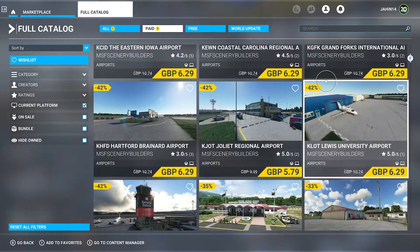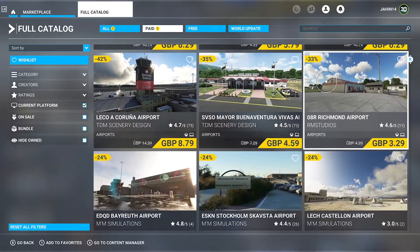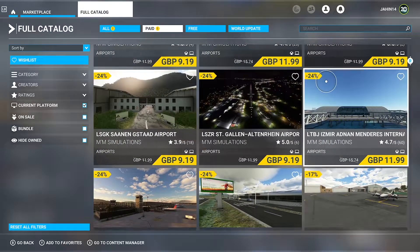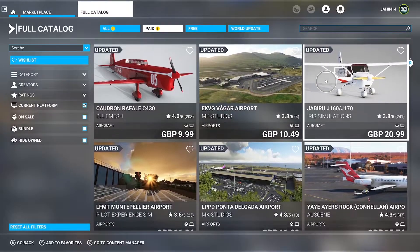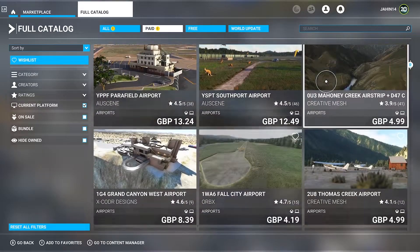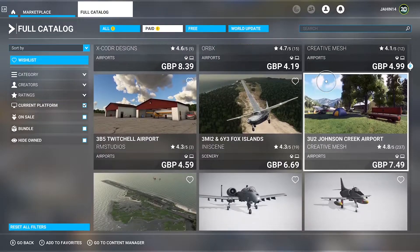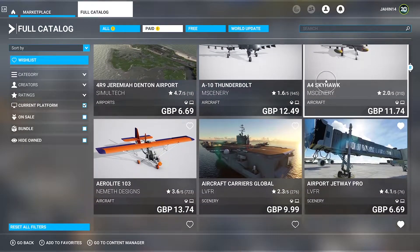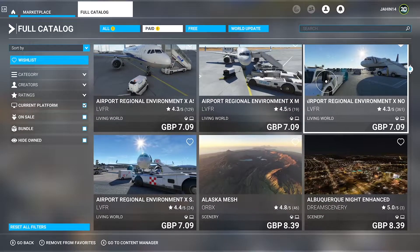We've got multiple aircraft that have been rated very low and some of them are horrendous to fly with. The 737 MAX by Bredock — it's manageable now, but before these updates, honestly, it was so hard to use. The plane felt so heavy, you couldn't turn much, and it would increase in altitude all by itself. You've also got the A-16 Thunderbolt and the A4 Skyhawk with 1.6 and 2 out of 5 ratings — that's just saying something.